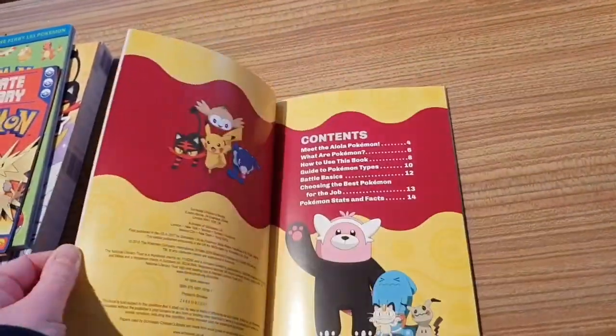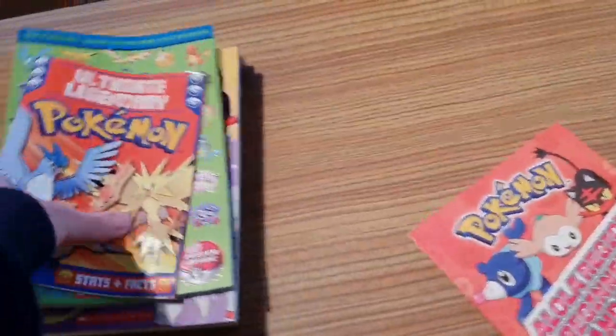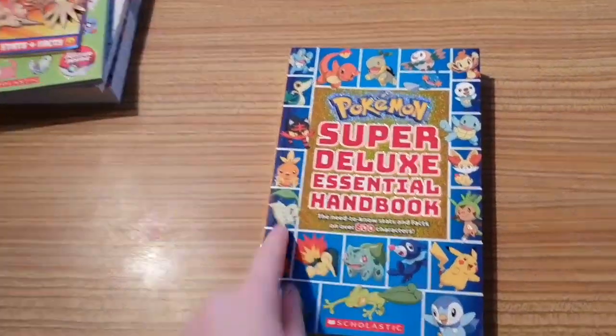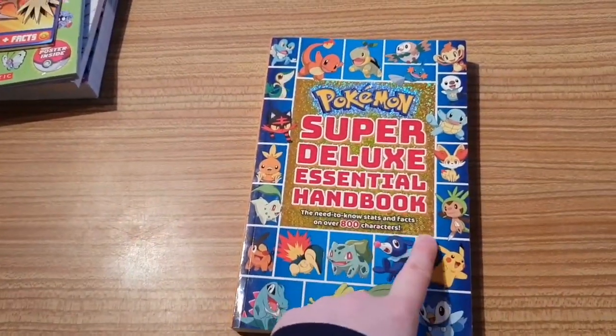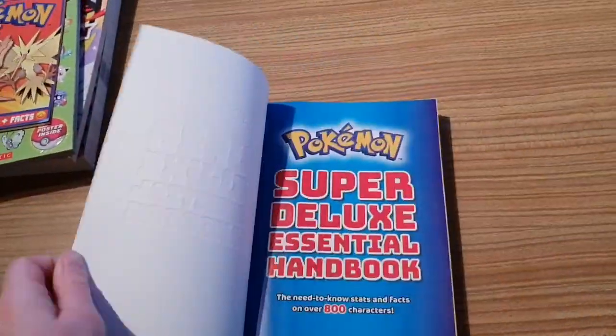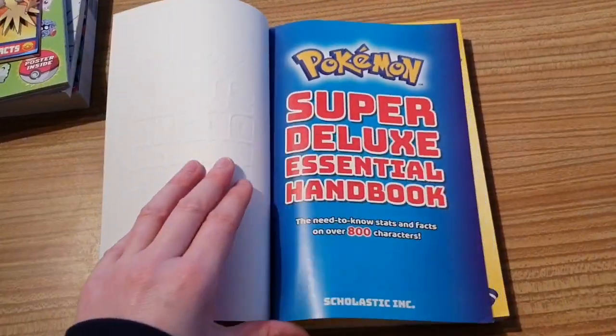I've also got the Alola Beginner Handbook, which is essentially just some highlights from the main Alola one. Okay, on to the main event — the reason why we are here. Here is the Pokemon Super Deluxe Essential Handbook: need-to-know stats and facts on over 180 characters from every single region. Let's crack it open and review the thing.